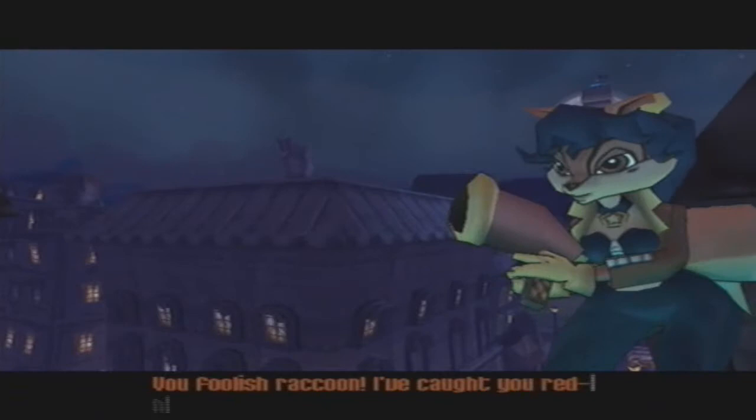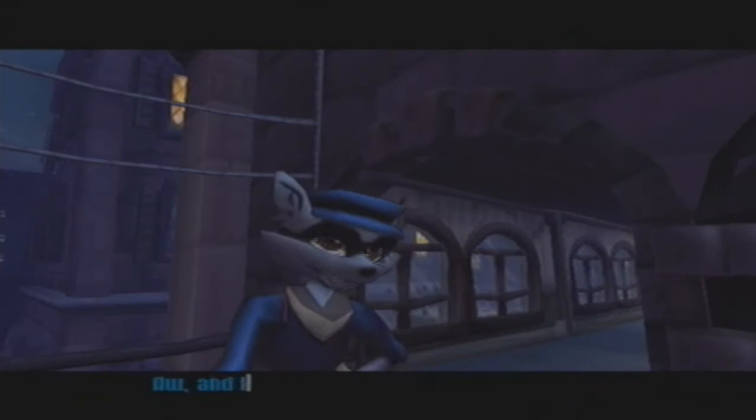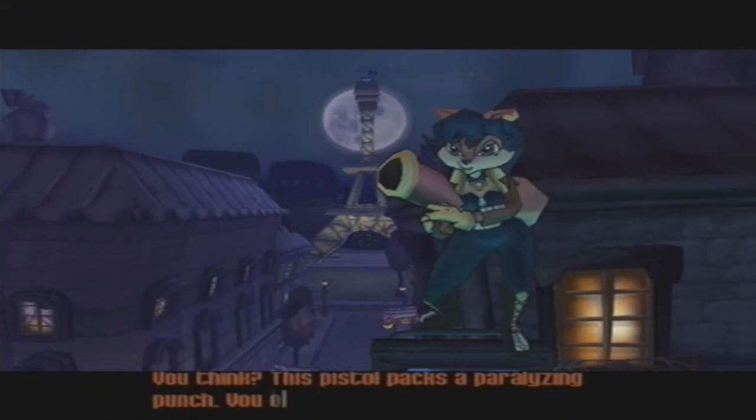Criminal! You foolish raccoon. I've caught you red-handed. Carmelita. I haven't seen you since I gave you the slip in Bombay. Which reminds me, you need to return the Firestone of India to its rightful owner. And I was gonna give it to you as a little token of my— that bazooka really brings out the color of your eyes. Very fetching. You think? This pistol packs a paralyzing punch. You oughta try it.